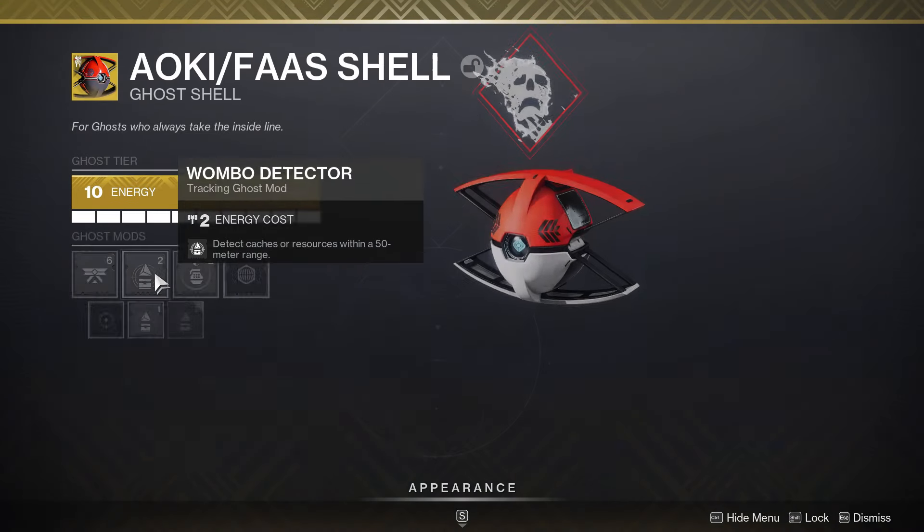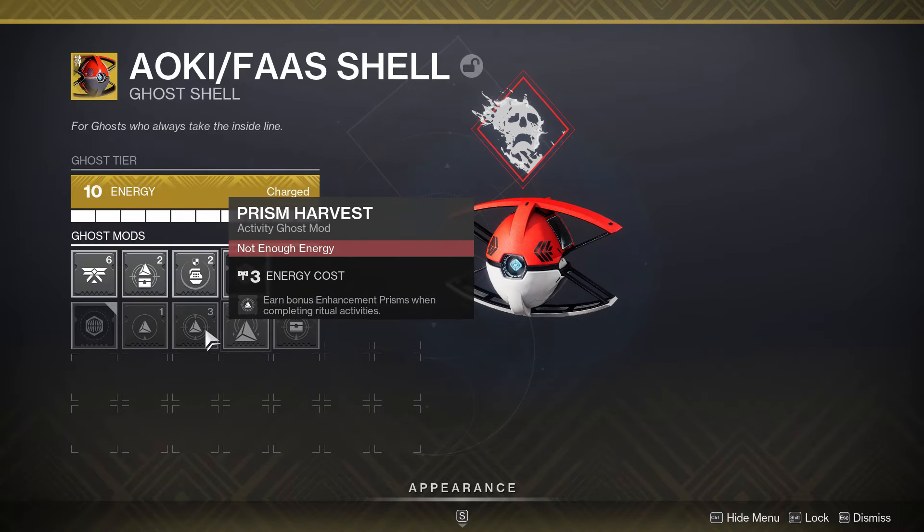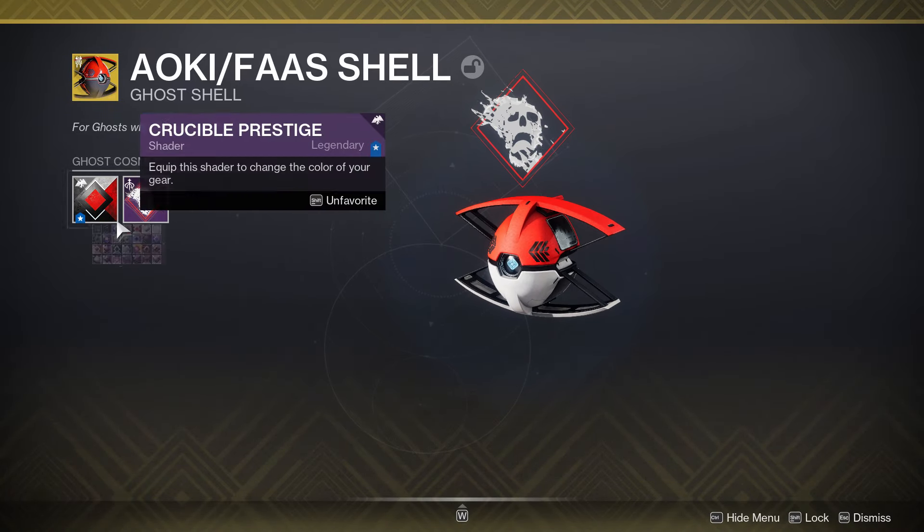You're going to go to your Ghost and put on Wombo Detector — I would do the 50-meter one. You don't need this on the end. For anyone wondering what the Pokéball shader is, it's Crucible Prestige. But put on Wombo Detector.